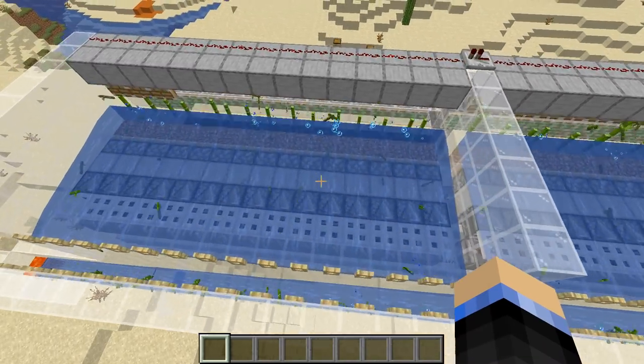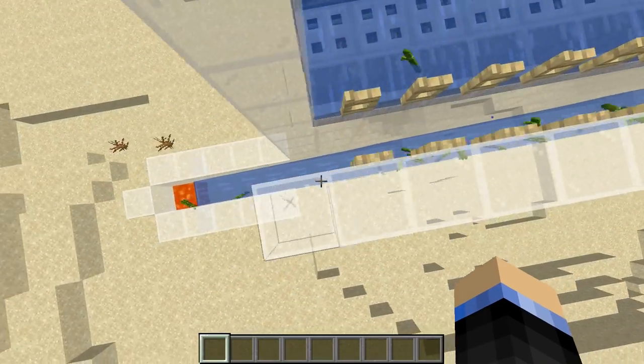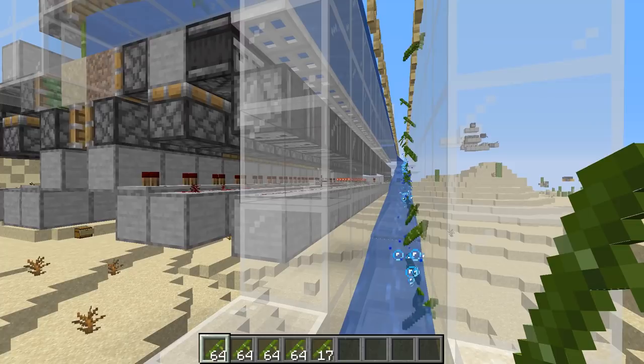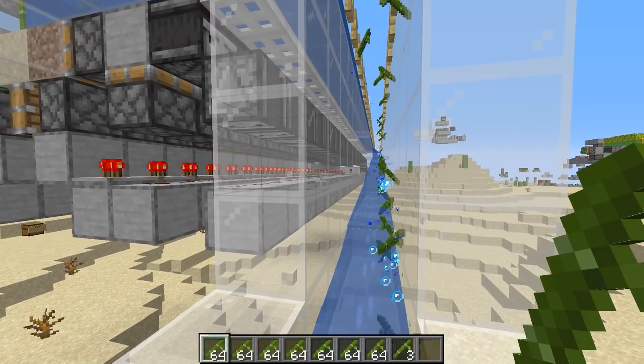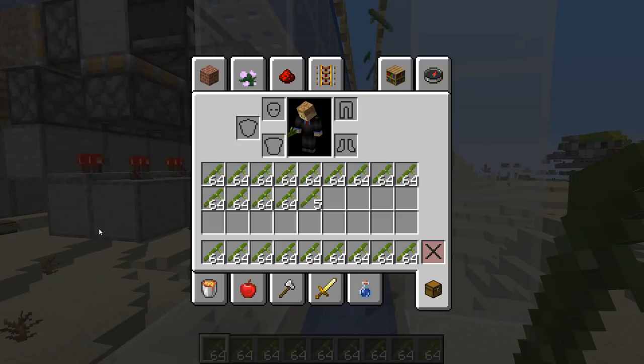Do note that this is one wide tileable. Every 15 blocks though, you will need to have a couple of repeaters down to make sure that the signal can continue onward. Each one of these slices will produce about 6,600 per hour — that's enough to power a little over 4.5 furnaces full time, or if you're using this for an XP farm, it's enough for 1,650 XP per hour. This farm is 30 slices, so it's just under 200,000 per hour, or 137 plus furnaces with just under 50,000 XP per hour.